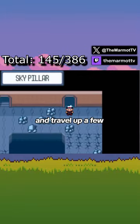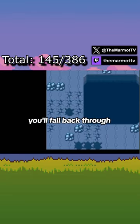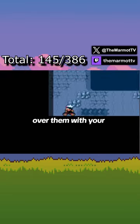Once you're inside and travel up a few floors, you'll find there's cracked tiles on the floor. If you walk over them, you'll fall back through to the floor below. In order to cross them, you'll need to ride over them with your Mach Bike at full speed.